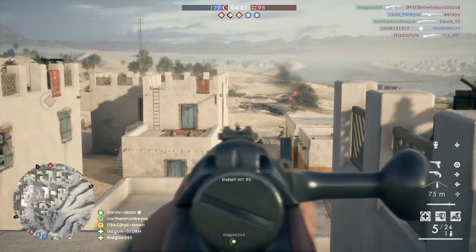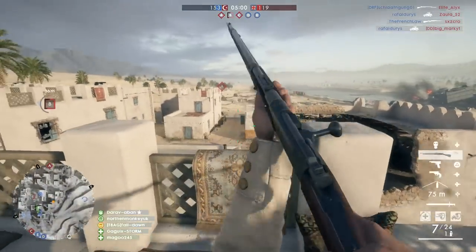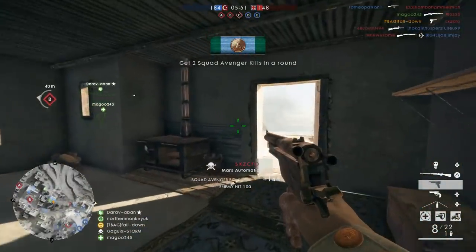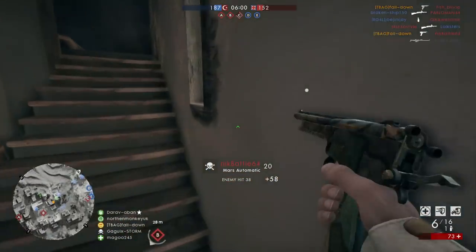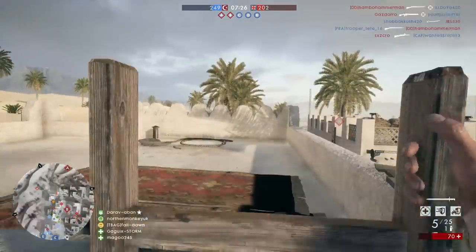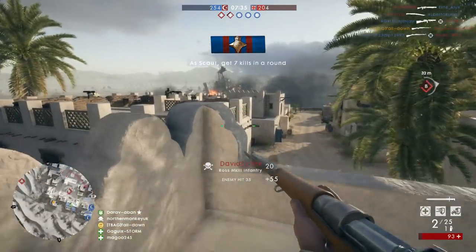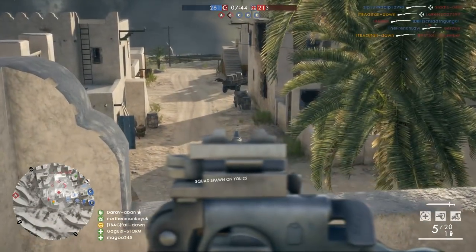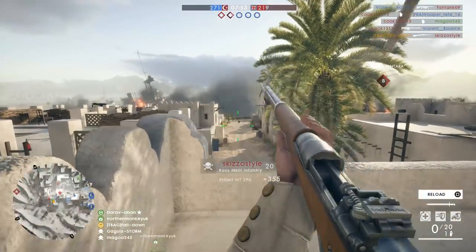It should be a one-shot kill. It is. Nice. He just kept aiming and didn't shoot for some reason. We didn't get the kill? Actually, I think the Rossmark 3 Infantry is a really good choice for this map. They're behind me - let's get on top of this roof right here. I think we're gonna get demolished from behind. What was he doing? This is amazing - target rich environment, let's go. Rossmark 3 is amazing.